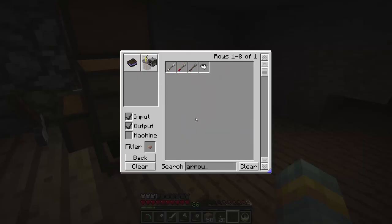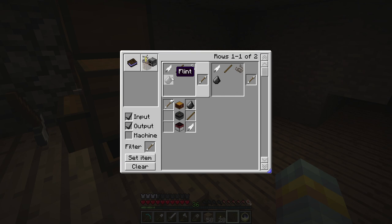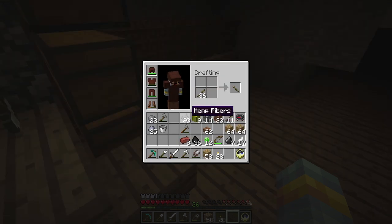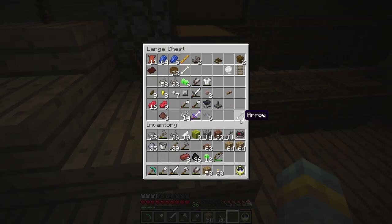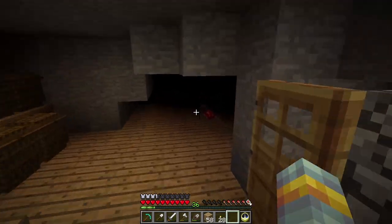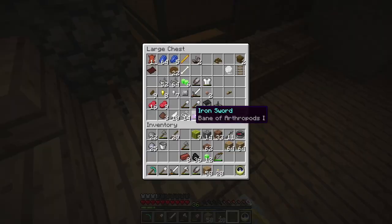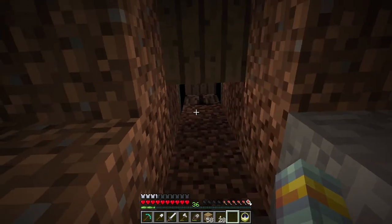I've been having a craft guide installed, so it just helps me remember recipes so I don't have to go to the Wikipedia page to remember these — just nice and handy. We're gonna start slowly building an arrow collection. I don't want to fight mobs — they hurt — so if I could just attack them from range, that would be nice, especially skeletons.